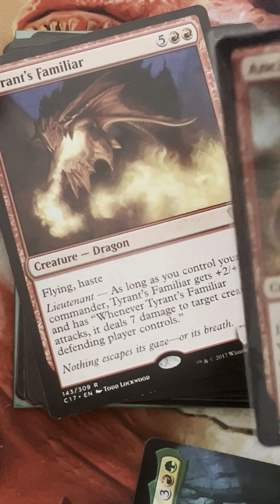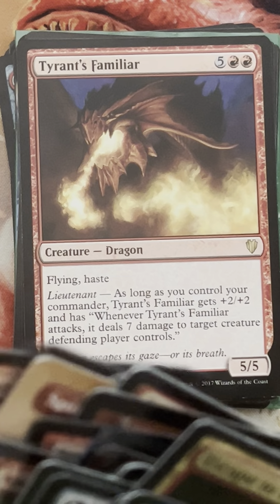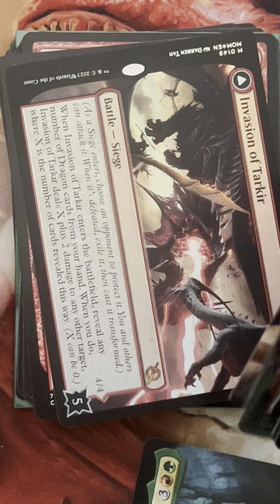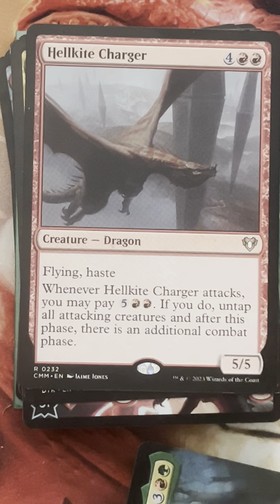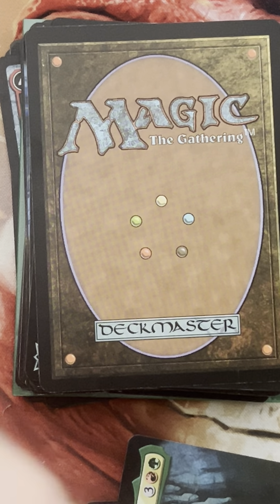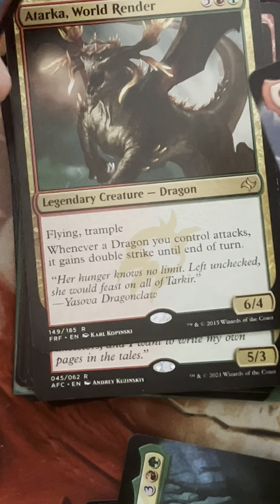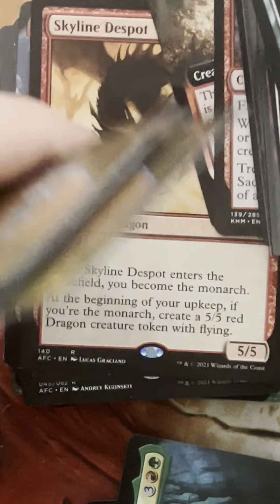There's some removal: Tyrant's Familiar — what a crazy card. It attacks and just deals seven damage to something as long as you have your commander on the battlefield. Dracuseth is removal as long as it has haste. Invasion of Tarkir is some nice removal and damage in general. And the extra combat steps too. I forgot about Klauth! I've got to get Klauth in here. There are a couple dragons that will draw us cards as long as we're doing damage — the Dragonborn Champion. Tarka is going in because of double strike — it gives all our dragons double strike, which is nasty. Chisgoria can draw us cards and get us into our library. Skyline Despot can do that too.